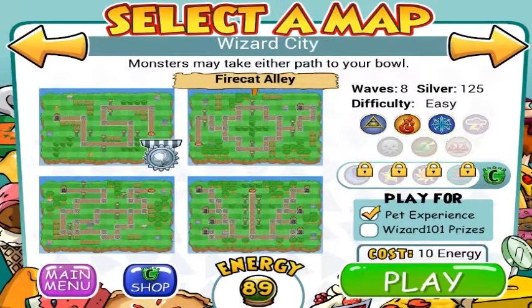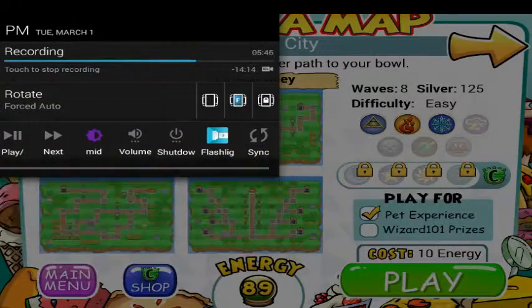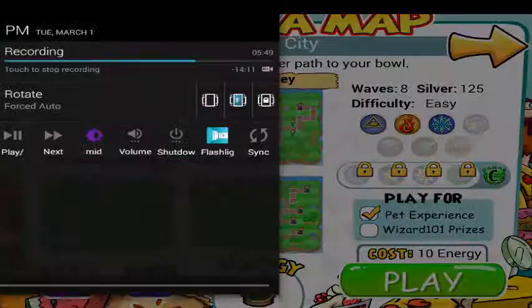Or you could try for Wizard101 codes. I've done the codes, but all I get is gold, and I'm not even sure if you get anything else. Okay, so this was Grub Guardian, and I'll be doing the next video, which is Firecat Alley. Later.